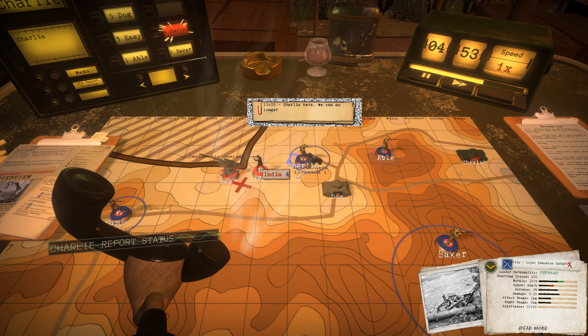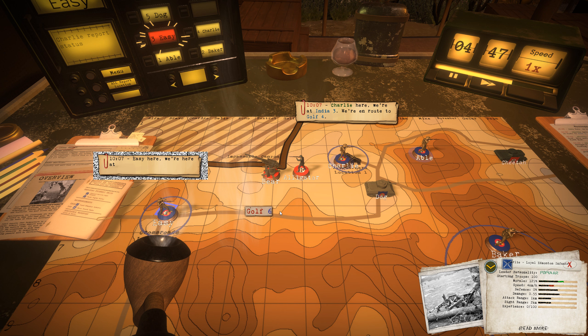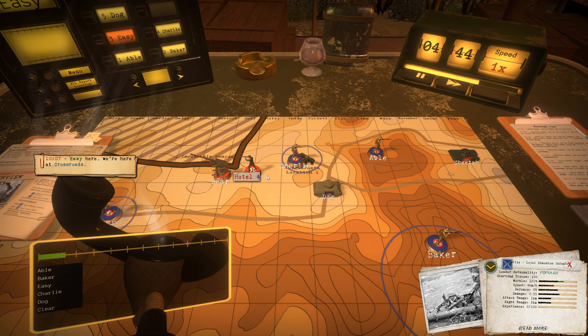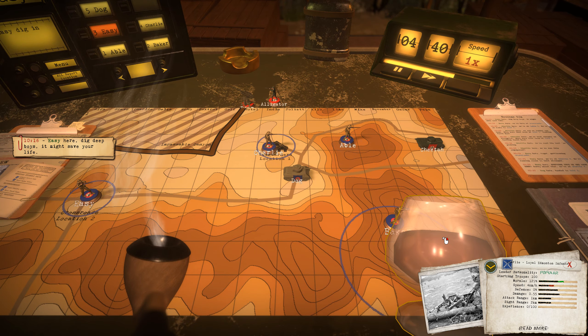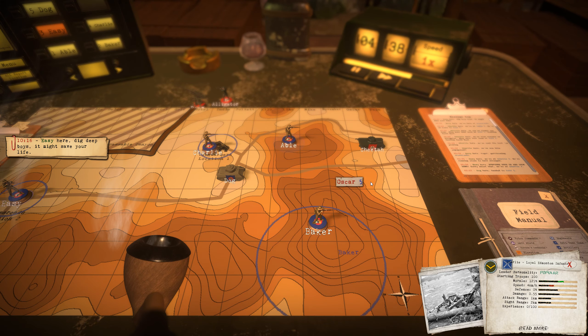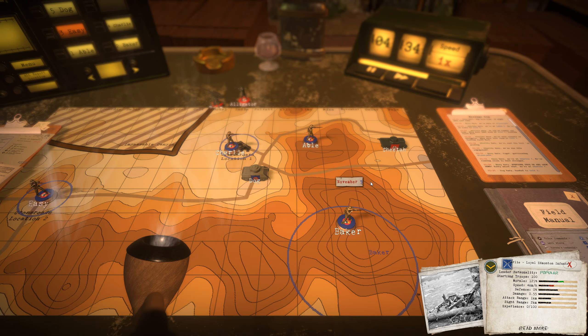Charlie, report status. We're at India 3, Root 2 — go. Easy here, we're at Crossroads. Easy, dig in. Well, we got that. That was pretty hectic. That was pretty good.